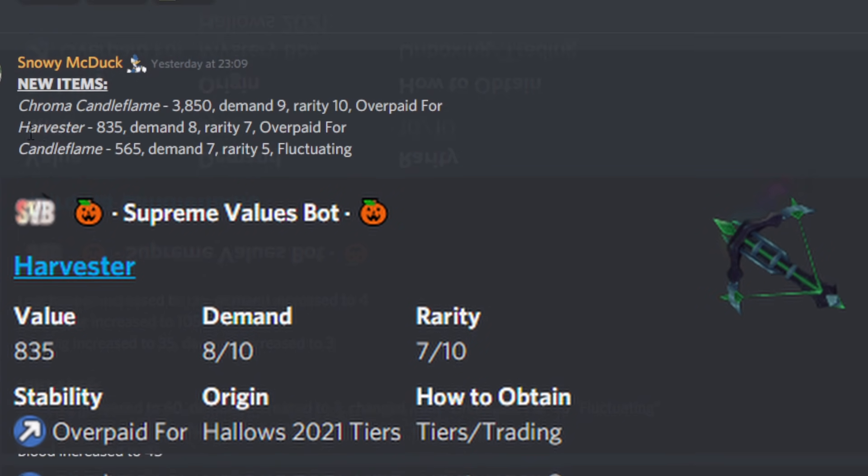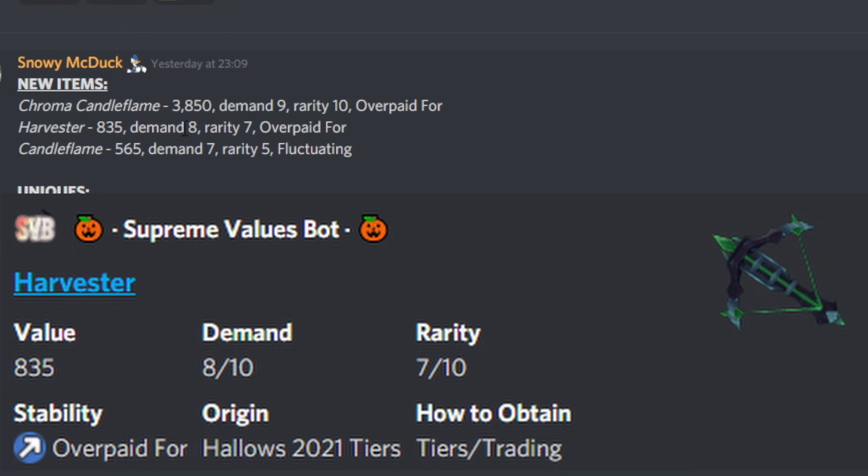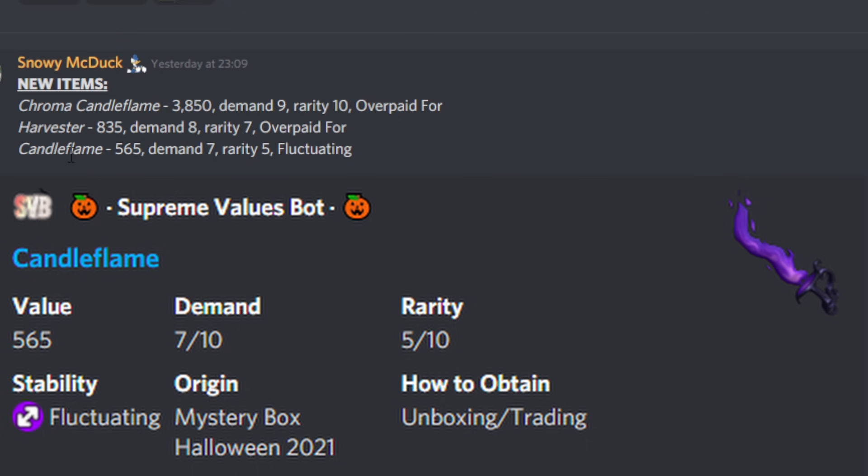A lot of the previous duped ones were deleted, so that's pretty good for these items — it means they'll keep their rarity. Harvester is 835, demand 8, rarity 7, and also overpaid for. Harvester is definitely not as good as Chroma Candle Flame but it's still really good. Finally, Candle Flame is the worst one at 565, demand 7, rarity 5, and it's fluctuating. The reason it's the worst is just because it's not too hard to unbox comparatively.